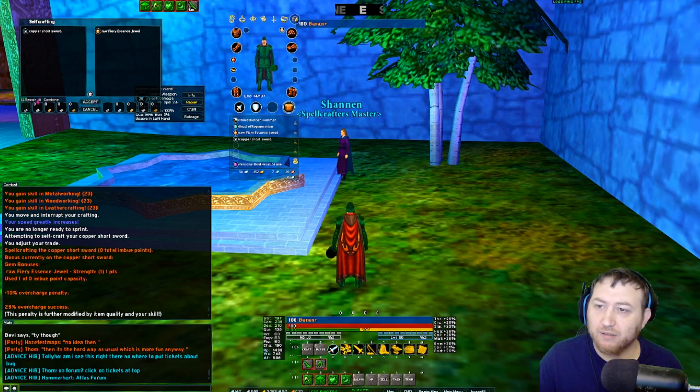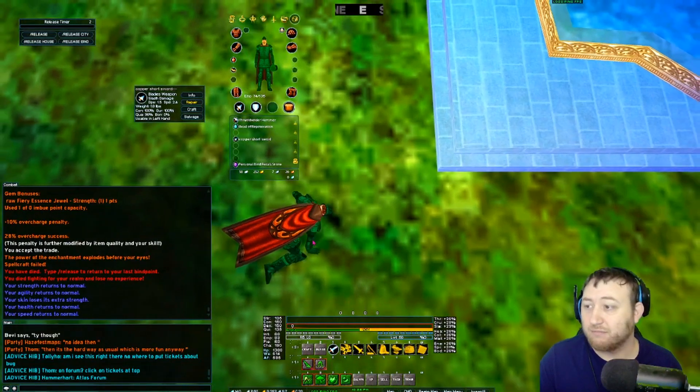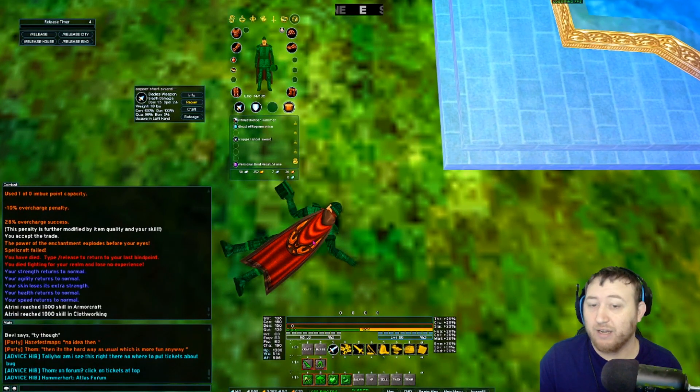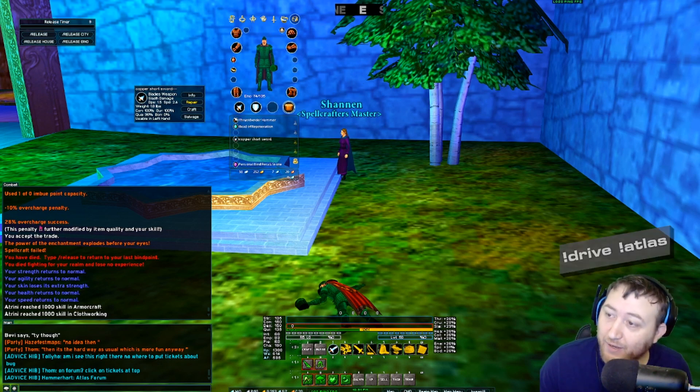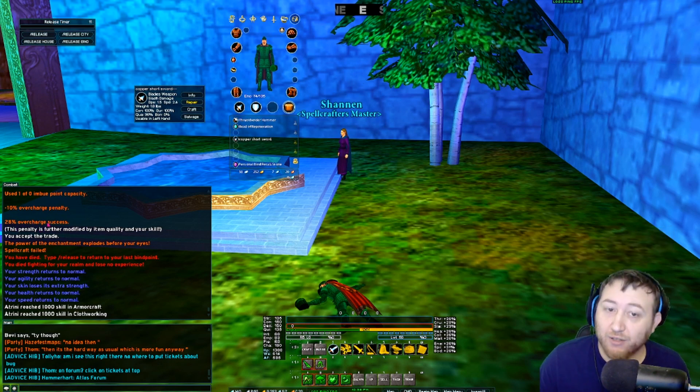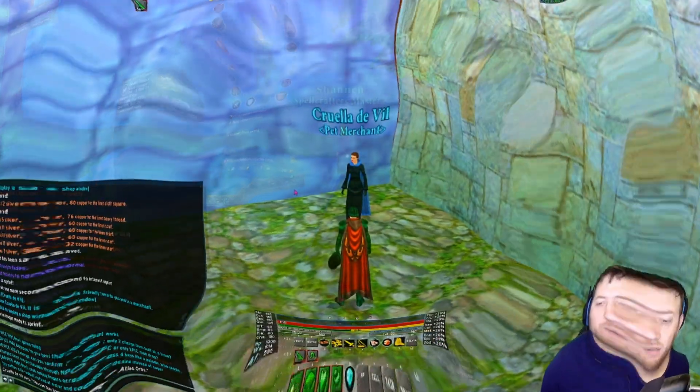Now I'm adding this raw fiery essence — combine is automatically selected. You can see the penalty charge down there. Watch out for your overcharge chance. Be aware: you will die if you explode from overcharge failure.